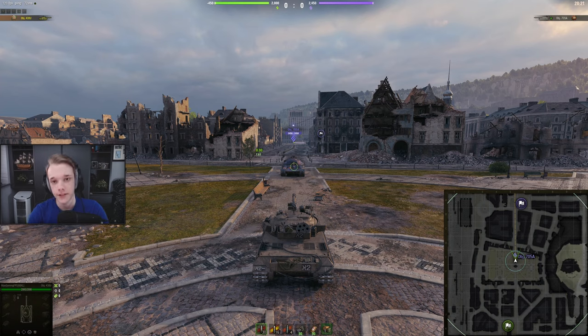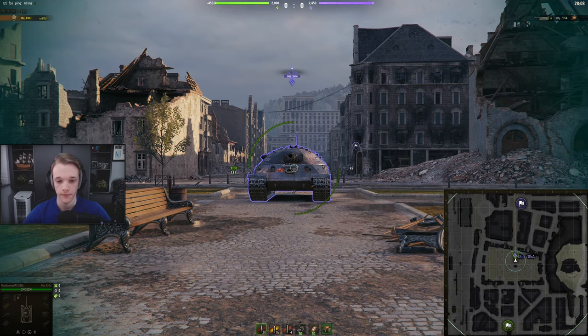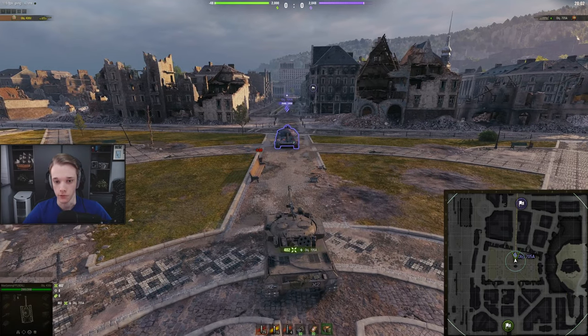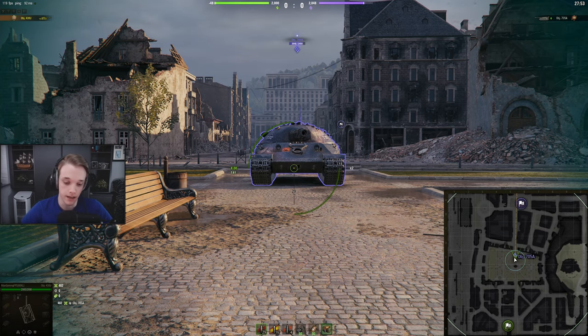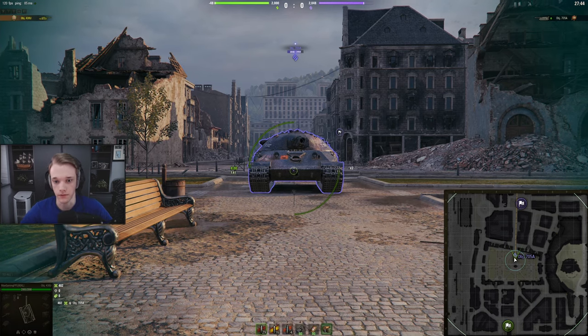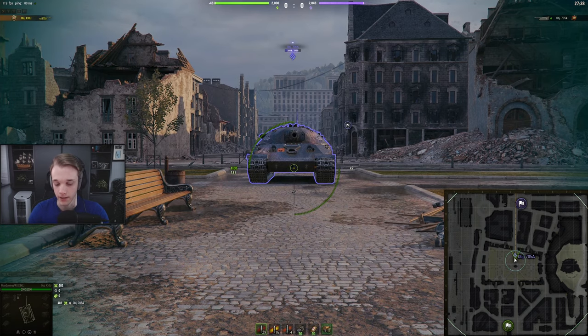Here we are in a training room with Silent, who is helping out today in the 705A. We're in the 430U. We have AP loaded at the moment, but we'll move on to heat in a bit. Straight away, the lower plate — yes, you can pen it, no real ifs and buts about it. You can get unlucky and low-roll the pen all the way down to 189, and in that case you'll bounce. But most of the time, if you can shoot the lower plate, just shoot it.